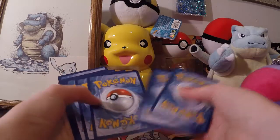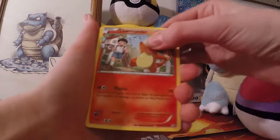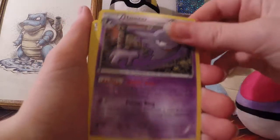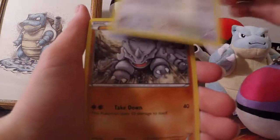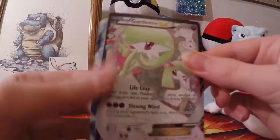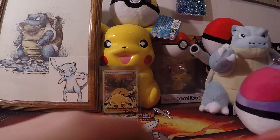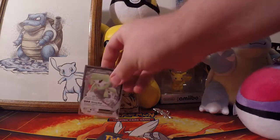We do one, two, three. Make sure we don't split them. A Charmander, a Crushing Hammer, Haunter, Pikachu — we got a Pikachu! A Clefairy, we got a Meowth, a Rhyhorn, another Haunter. And we have a Vaporeon EX and a Gardevoir EX Full Art! Wow, that's a double pull right there — that's a lucky pull. That's the Radiant Collection Gardevoir.